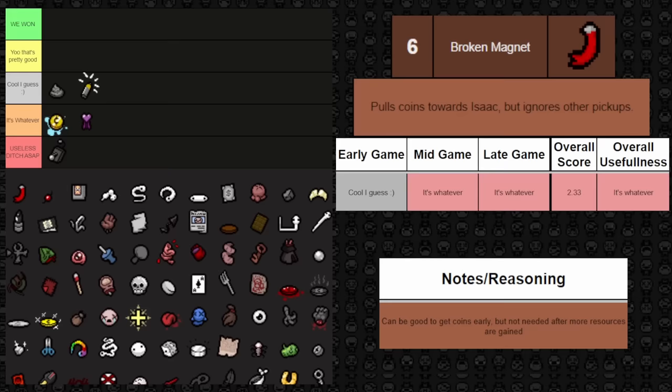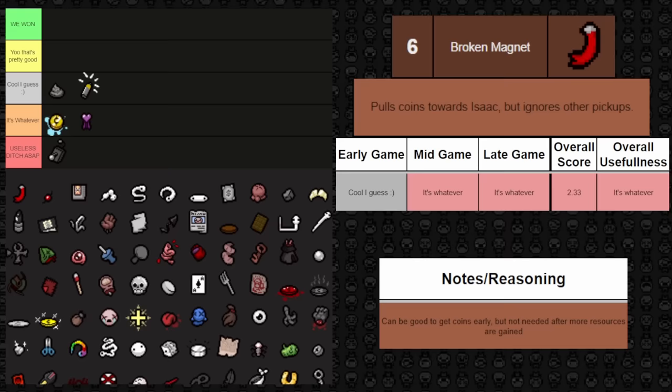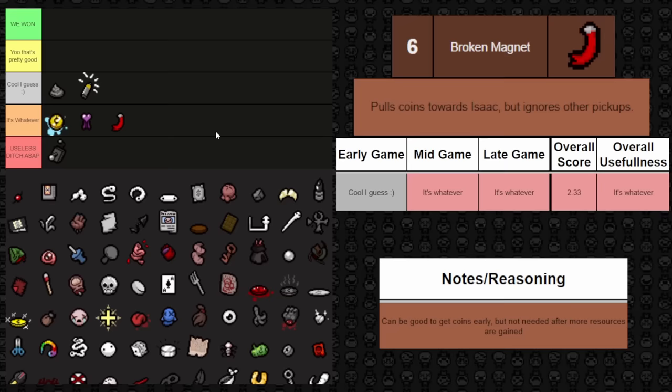Next one up is Broken Magnets. This pulls coins towards Isaac but ignores all other pickups. It's okay early game — some coins might be trapped behind rocks or over gaps you can't normally reach without blowing them up or having flight. So early on it helps get your run going. But overall at other points in the game, it's just kind of whatever.